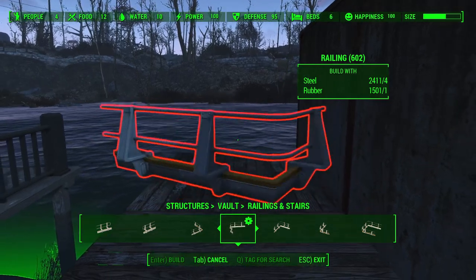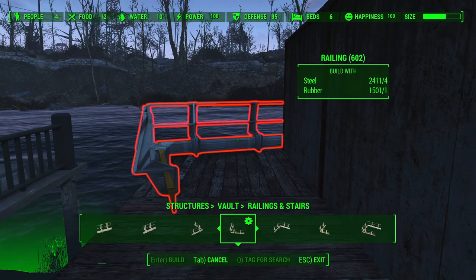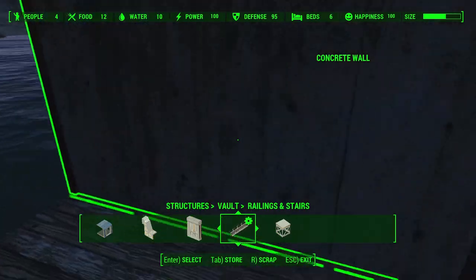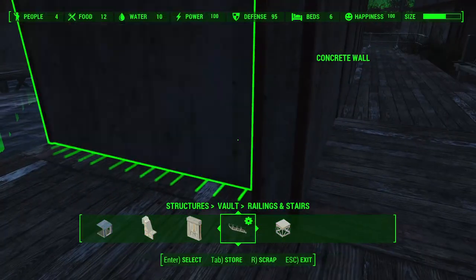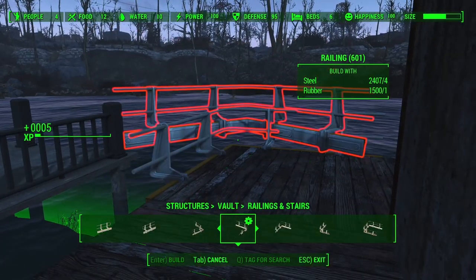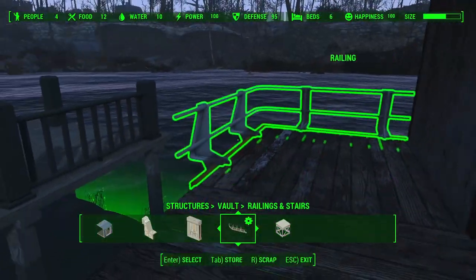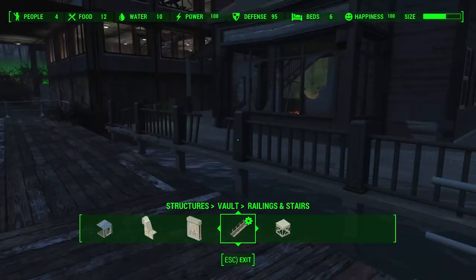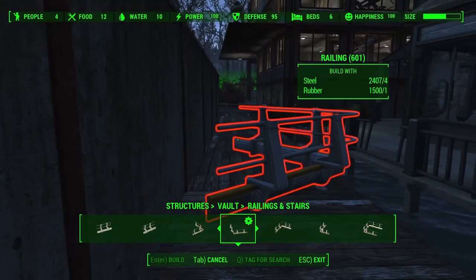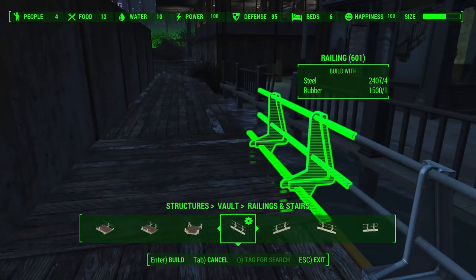There's a bit of a problem — the Vault-Tec set is finicky and won't go around this corner because it sees the concrete piece as being in the way. The fix is simple: just pull the concrete piece out, and it no longer sees an obstacle, then pull the concrete piece back in. So sometimes you have some backwards compatibility where forward compatibility is not a problem. Now we just fill these all the way in.